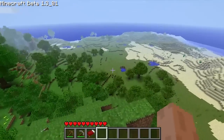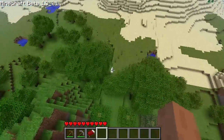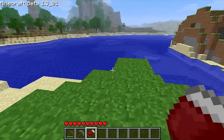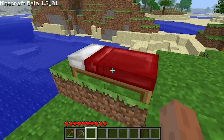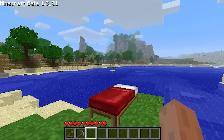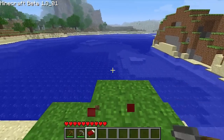During the beta stage of Minecraft, a texture appeared in the game files which was known as crying obsidian. Crying obsidian was intended to be used for a block for setting your spawn point. However, with the introduction of beds in version beta 1.3, the project for crying obsidian was abandoned and the texture was removed in beta 1.5.